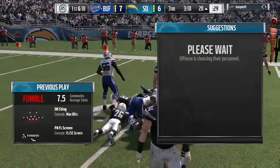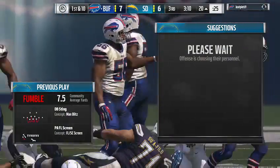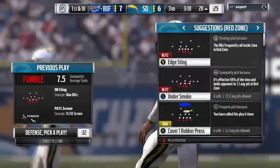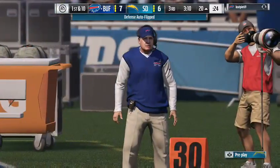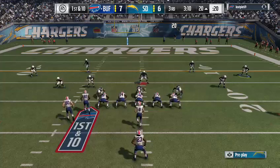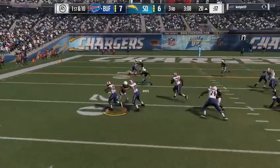He did what he's known for — made the catch, turned into a runner, took the contact and coughed it up. You have to make those acrobatic guys pay sometimes — put it on them, big tackle, knock the ball free — anything you can do to slow them down. On the handoff, Lynch...